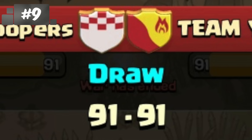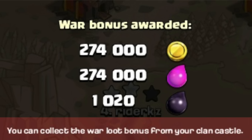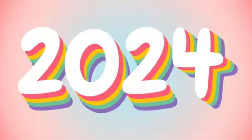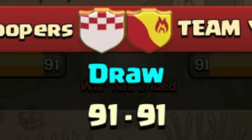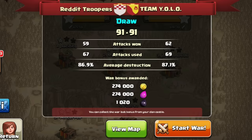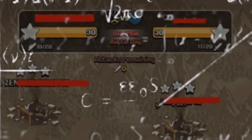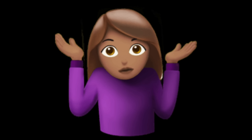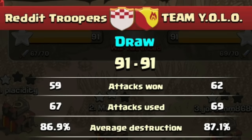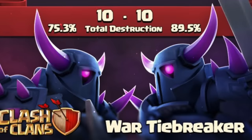War ties — or draws, whatever you want to call it. I don't think any clan likes to get a draw; the rewards aren't the same and it isn't a win. Thank god it's 2024 and not before 2016, because war ties were way more common and annoying. The reason they were more common is simple — there was no tiebreaker system in place. If both clans got the same amount of stars, it was a tie, no further variables accounted for. A war tiebreaker was implemented in September 2015, which looked at total destruction from both clans, and to my knowledge that's still how it works today.